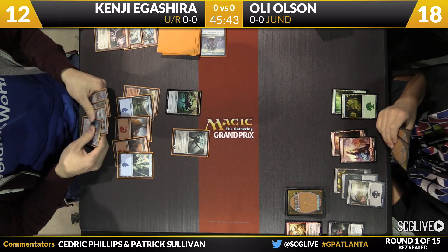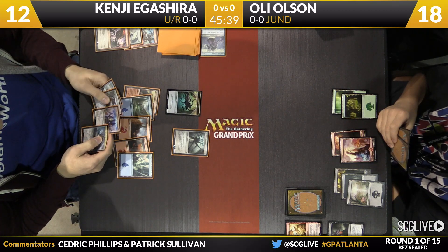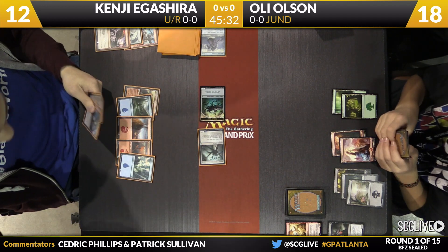He got off to a great start, made a play on turns one, two, and three. But Igoshiro had a great curve here with the Skyspawner backed up by several removal spells. And now Olsen looks like he's flooding out. Here come the beatdowns from the Channeler and the Scion token yet again.